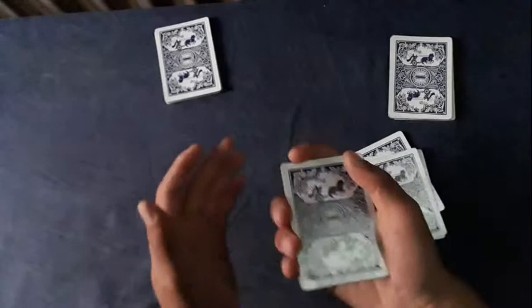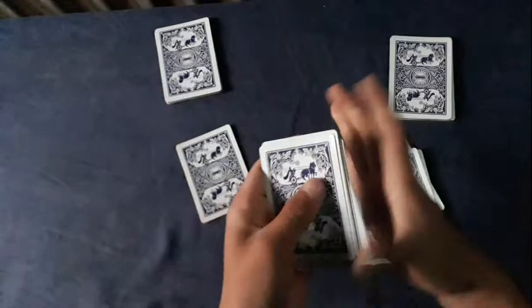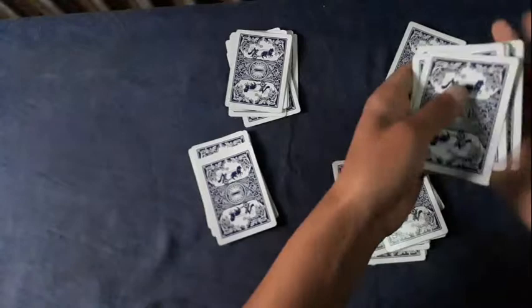From here you tell the spectators to deal, shuffle, deal, shuffle, deal, shuffle, deal. You tell the spectators they can deal multiple cards, but don't tell them that at first — because if you do, they will deal multiple cards and the king will be lost somewhere in the center of the deck. So you do this and the spectators will follow you. At this point the king is actually at the bottom — face up from the top, meaning face down at the top while the others are face up.